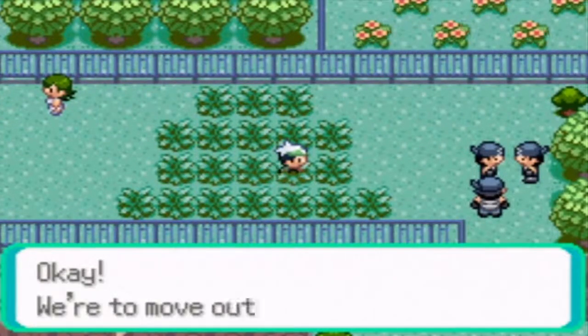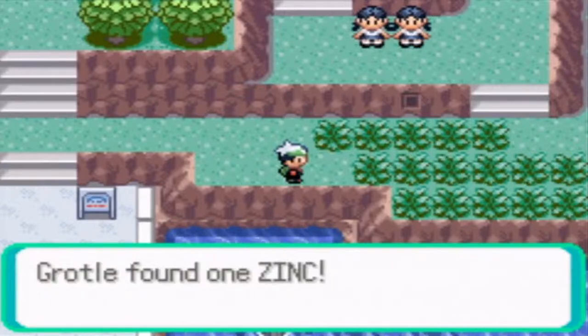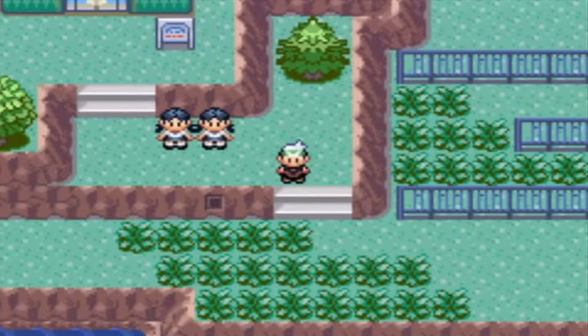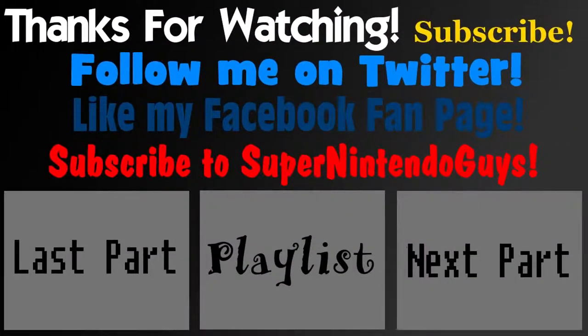Oh — it's Team Aqua! Okay, they moved out to Mount Pyre. There's an item here but I don't have Cut with me so I can't get it. Here's an item by the way — it's a Zinc. I'm gonna cut the video right here. This has been my Pokemon Emerald part. The next part will take on the double battle right there, maybe even the fire that's right up there on the top left of your screen. So this has been Giant Girl again — goodbye and I hope to see you guys in the next part of my Pokemon Emerald walkthrough guide. See you guys next time!